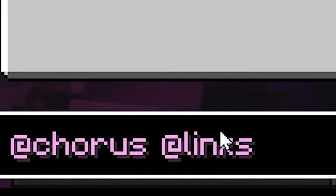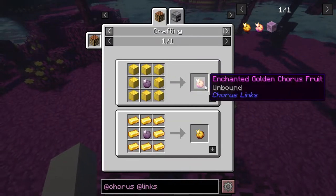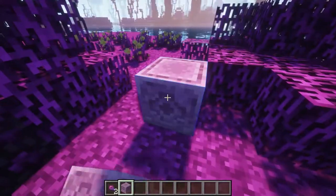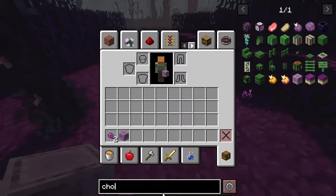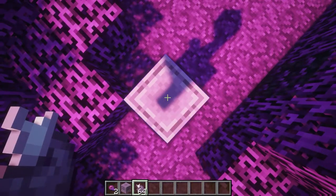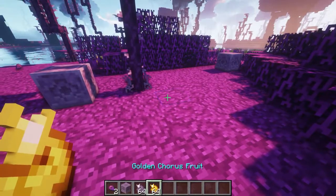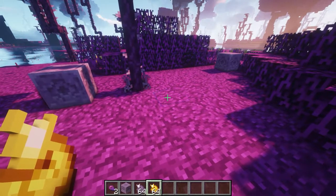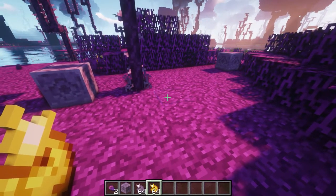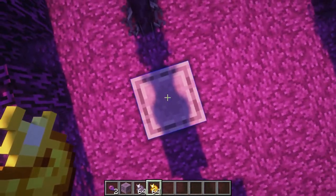Now we have a mod called Chorus Links. With your chorus fruit you can surround it with gold to get a golden chorus fruit. You also have the option to surround it with gold blocks to get an enchanted golden chorus fruit. You can also craft the chorus link item with netherite and purple. If you eat a regular chorus fruit you immediately teleport directly on top of the chorus link, and that works within a range of 64 blocks. The golden chorus fruit teleports you up to 512 blocks away. Keep in mind chorus links always teleport you to the nearest one — you can see we went to the nearest one.